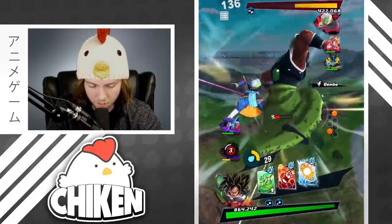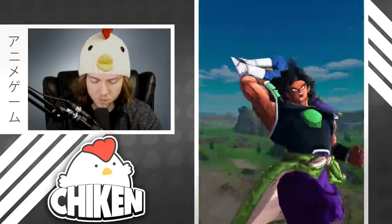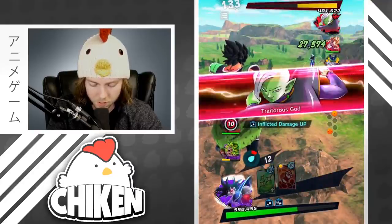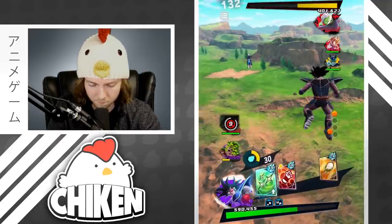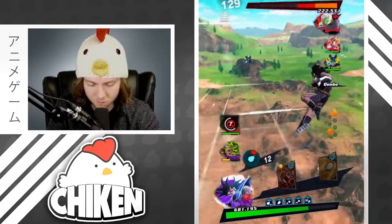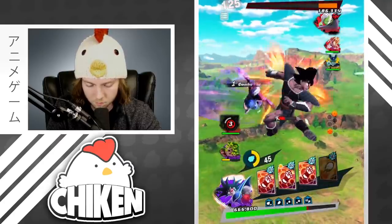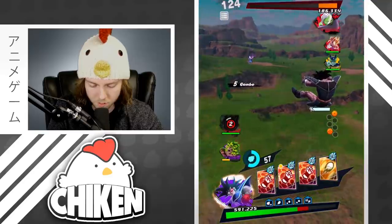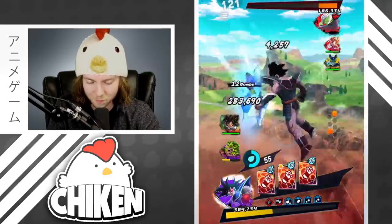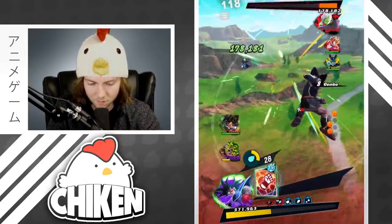We got an ultimate — full heal for free, let's go! I will absolutely take that any day of the week. The real thing we're hurting on right now is Super Broly, that's the main issue. Go ahead and heal back up real fast, give me that 100K. Do some damage, back off — we're taking hits right now boys, this is not great. We're not gonna die or anything but that's just not a good situation to be in. Go for the blast — that's a kill isn't it?